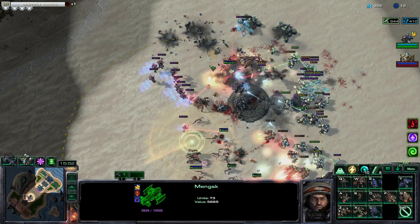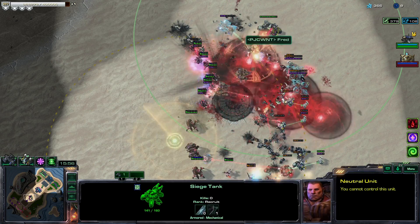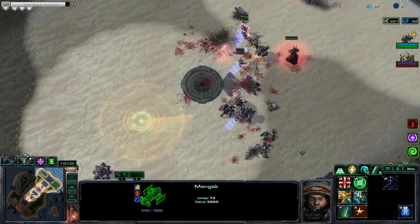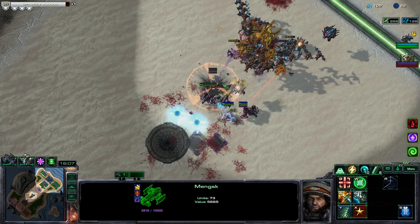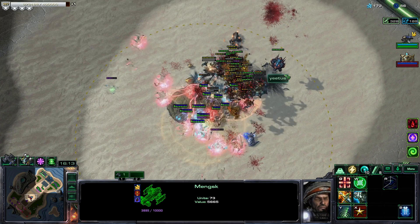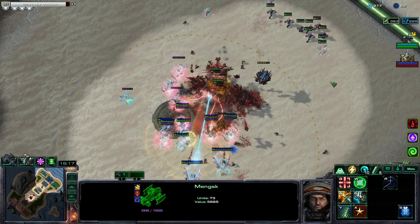Those tanks are just getting mind blasted — their puny brains exploding from the power of the big Protoss giga brain. As long as there's targets, the Earth Splitter basically lands a shot as soon as the next one is ready. Look at that fire rate — rapid fire Earth Splitter!